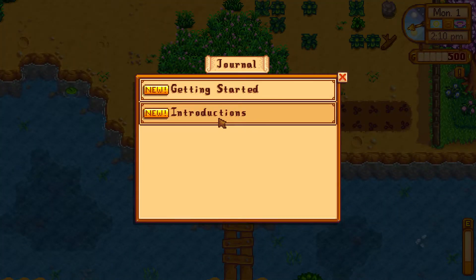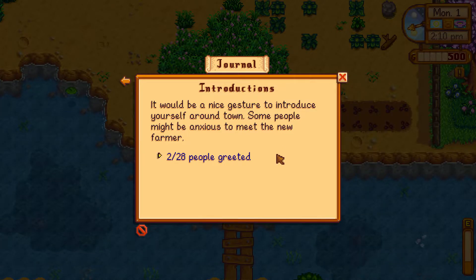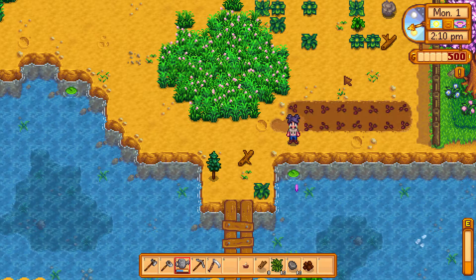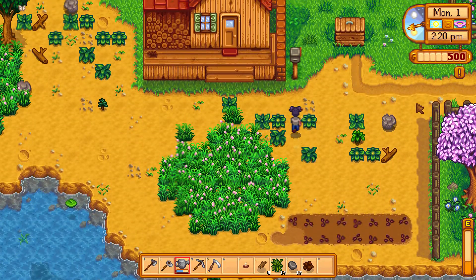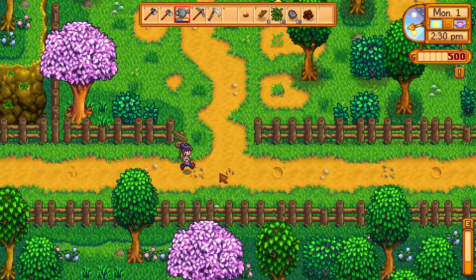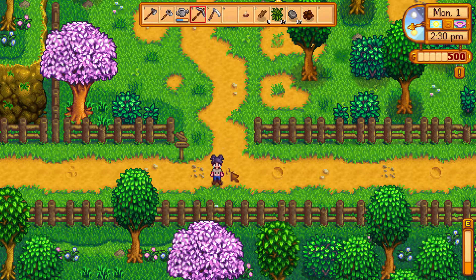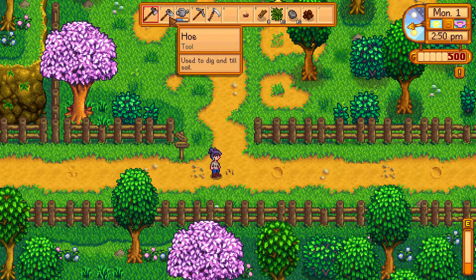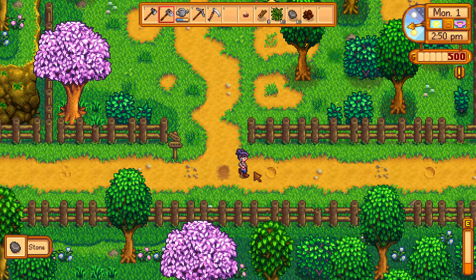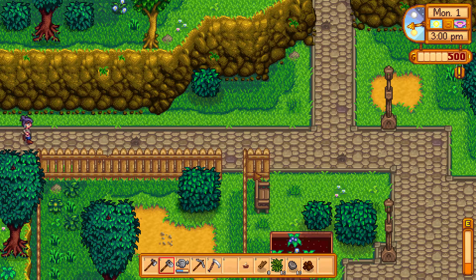Journal entry — introductions: it would be a nice gesture to introduce yourself around town, some people might be anxious to meet a new farmer. So I'm going to head into town. I don't actually know where town is — I'm guessing this way. What is that? Let me get my pickaxe — what is that, is that some worms? My axe? My hoe? Oh, it was just some stone, they look like little wormies. Looks like we're nearly in town.